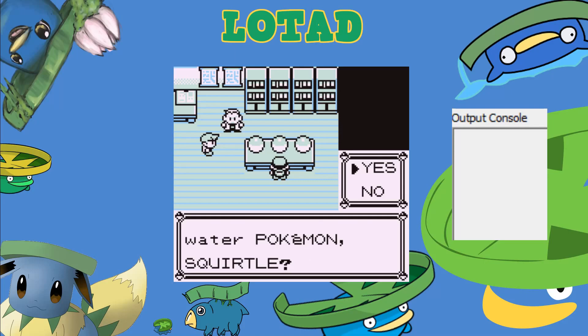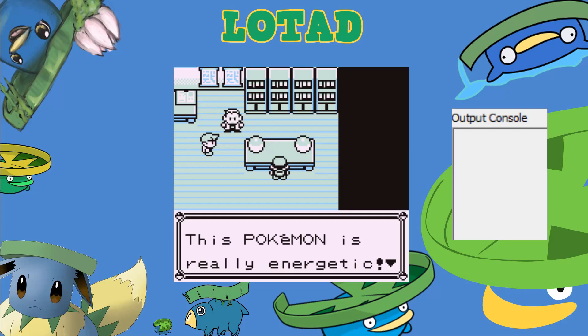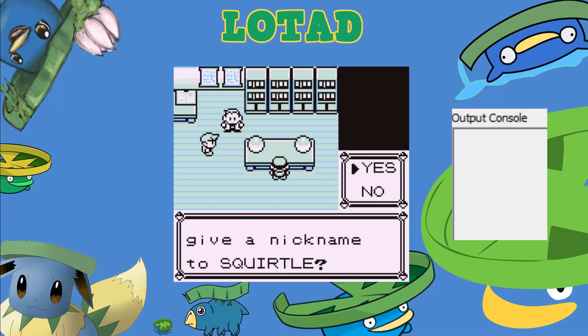In order to do this, with the Lua script already selected, we'll say yes, we want the Pokemon Squirtle. At the point that it asks for a nickname, that is when you want to run the script while hovering over the no-op.